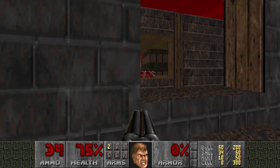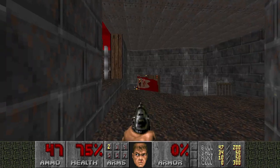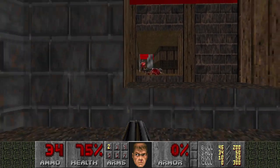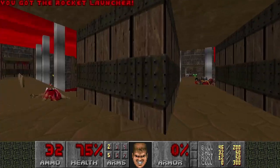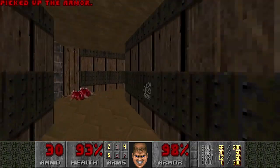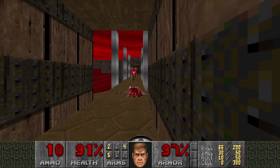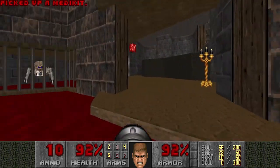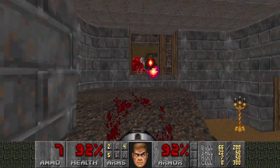Oh, a Hell Knight is helping us. And the shotgunner is getting too close. Where did the Hell Knight projectile come from? It hit the Revenant, didn't it? Or am I just going crazy? It's Plutonia driving me insane. Okay, let's grab the armor and get out. And deal with these Cacodemons. This is a better spot to kill them.